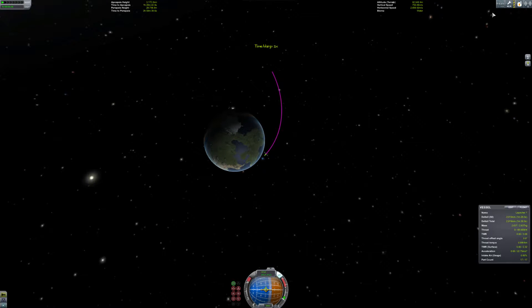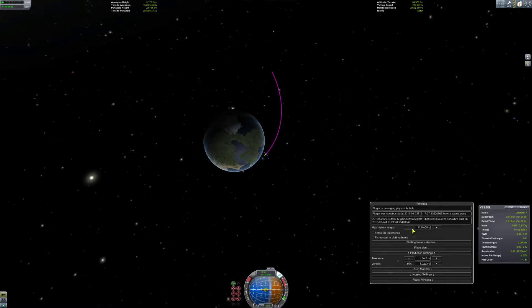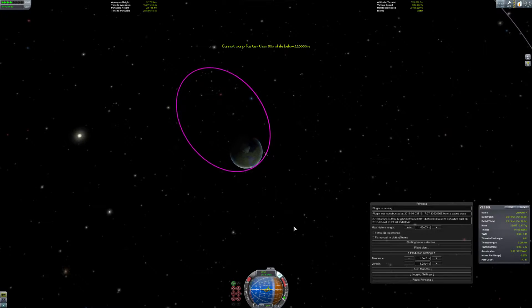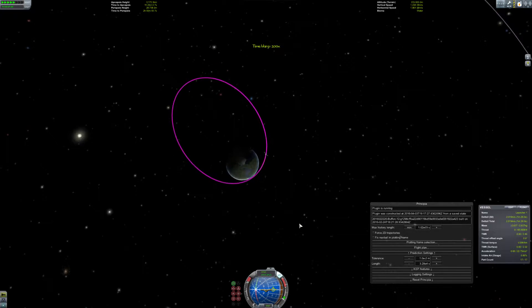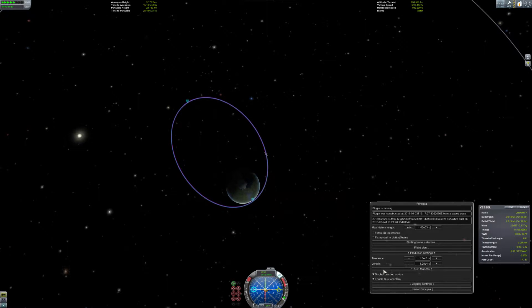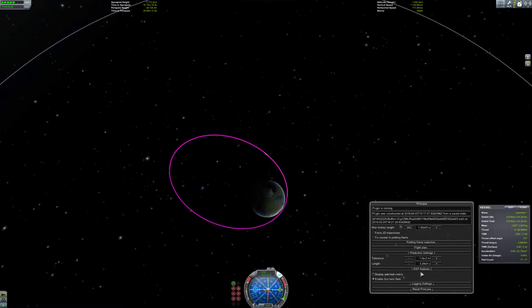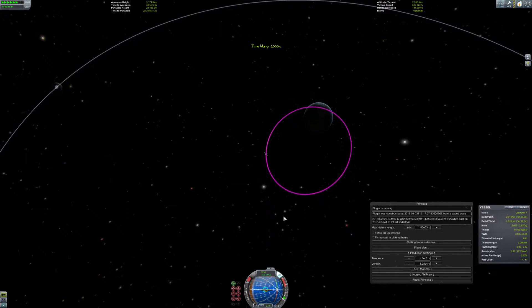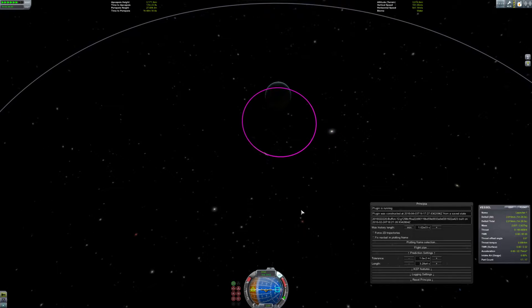You see there are no patched conics - they are gone, because the patched conics are from stock Kerbal Space Program and they are inaccurate because they only use the one-body gravitation that stock KSP physics use. Here with Principia you have a completely new way to show your orbits. You can enable the patched conics, but you don't need them because they're inaccurate.